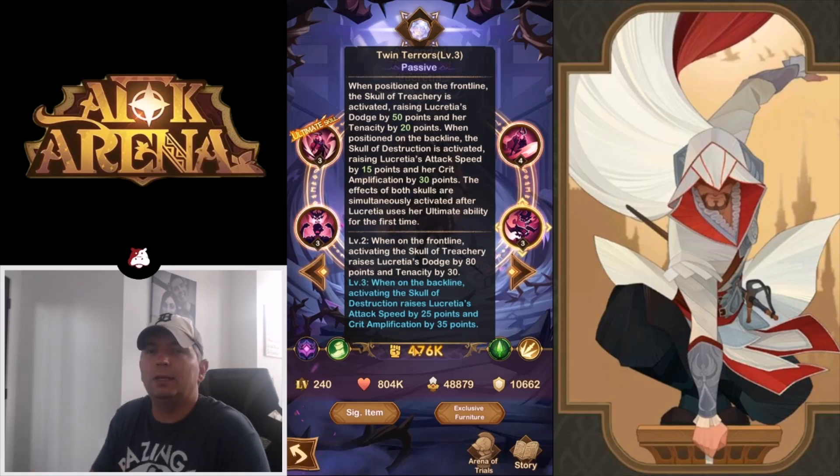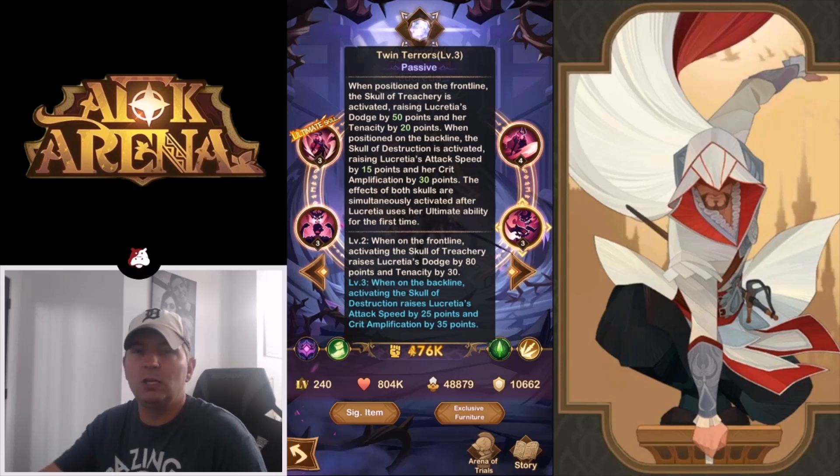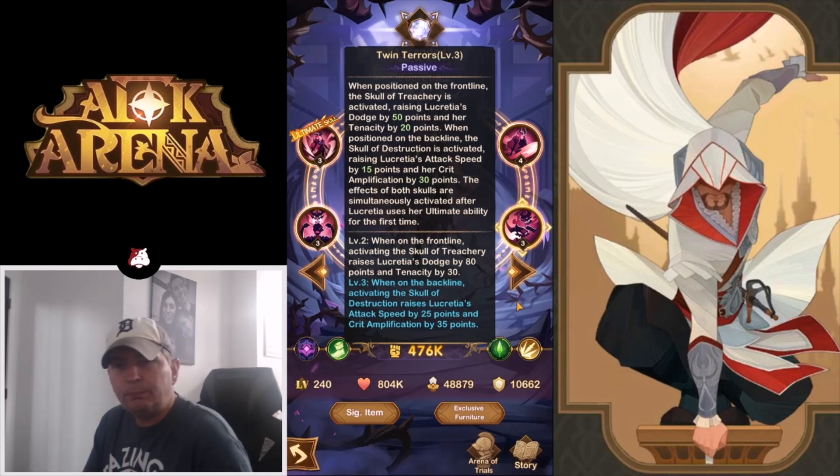Final ability is Twin Tears. When positioned on the front line, the skull of treachery is activated, raising Lucreta's dodge by 50 points and tenacity by 20. When positioned in the back line, the skull of destruction is activated, increasing attack speed by 15 and crit amplification by 30. The effects of both skulls are simultaneously active after she uses her ultimate ability for the first time. So once she alts, you get defense, tenacity, attack speed, and crit amplification all at once.